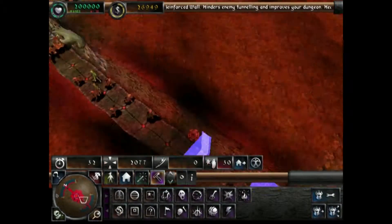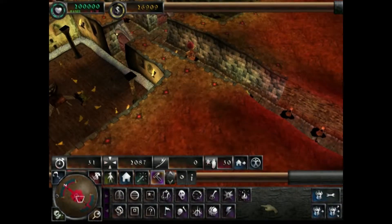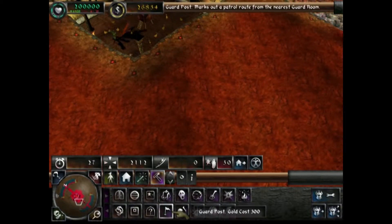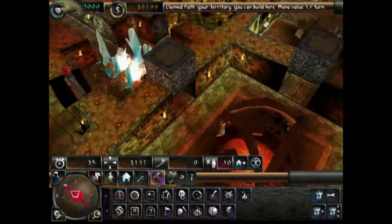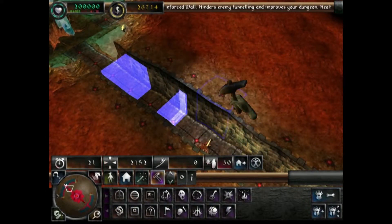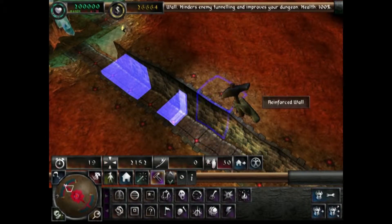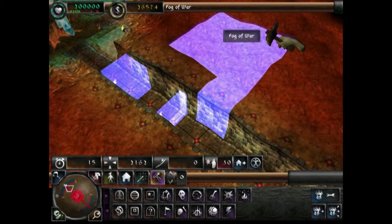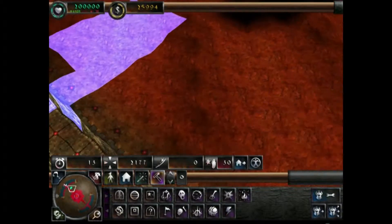I'll definitely have alarm bells — this is the Alarm trap — all around here, so I know when they're coming. And a Guard Post. You can actually set up the guard post so you know... let's build a guard room, build one here.